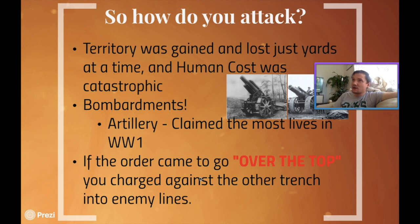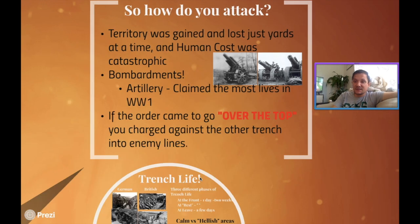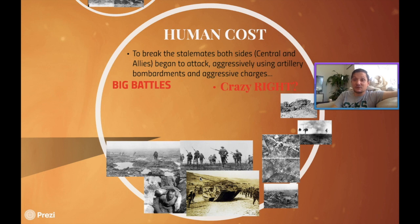This idea of punching through the lines, going over the top, the only thing it really did was cost thousands of lives. Because to break the stalemate — we're now around 1915-16 in our actual study of the war — both central powers and allied powers alike began to attack aggressively using things known as offensives. These offensives would come in month-long spans where they would heavily bombard the other side with millions of artillery shells and then attack aggressively. The human cost was absolutely insane.